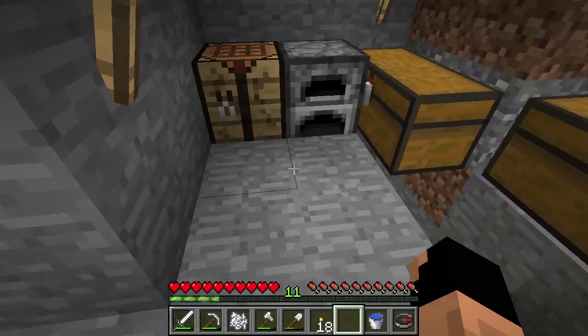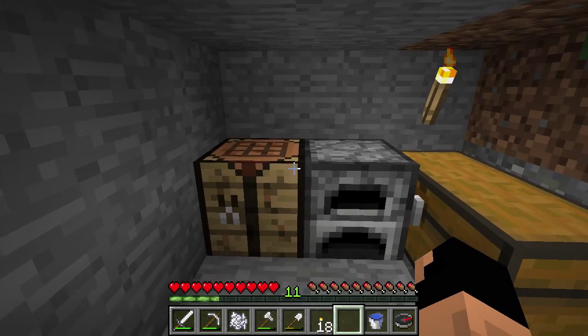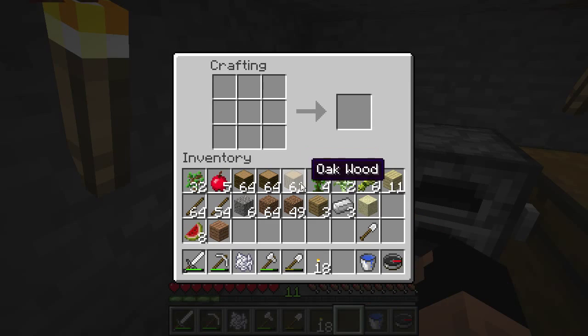Now we have some more pieces of wheat. Normally I would say let's go ahead and make it into bread, but what I would like to do is start ourselves a farm over by the new house. So we're going to take a bunch of this jungle wood and go ahead and make some fence posts here. My apologies — it looks like I'm wrong. It turns out they changed the crafting recipe for fences in 1.8, which I had not known. So I guess we're all learning here. They made the recipe a little bit different. You can go ahead and take a bunch of these — we're going to need more than this but it will be okay for now. So we just do this, this, and then this.